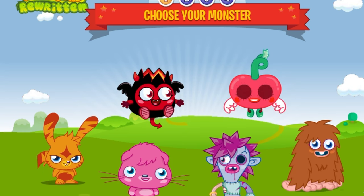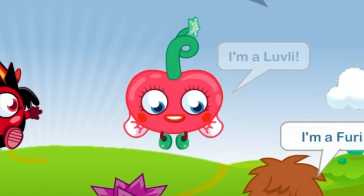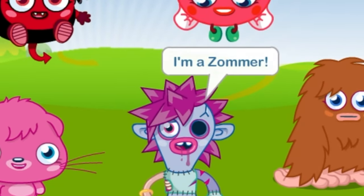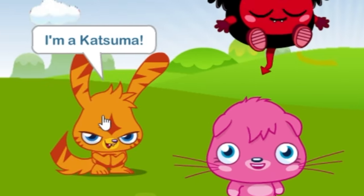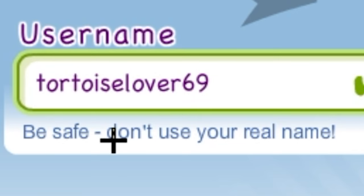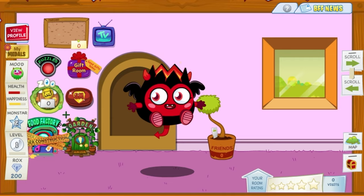I just wanted to revisit this for gits and shiggles. First off, choose your monster. We got Diablo, Louvly, Furry, Zomb — I thought that said Zoomer — Hoppet, or Katsuma. I think I got to go with my boy Diablo. Username? That works. Parents email? Yes, let me send this to my mother.